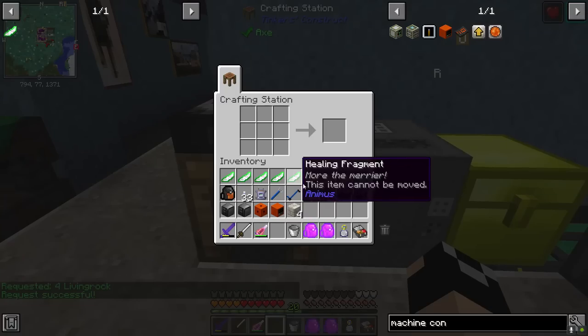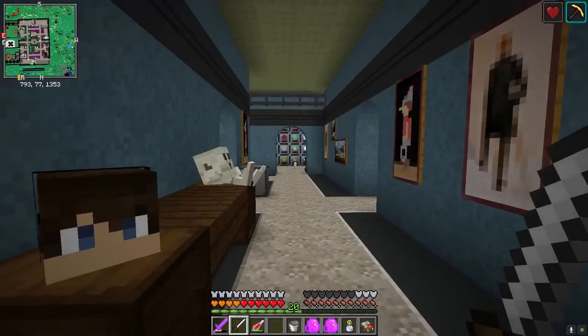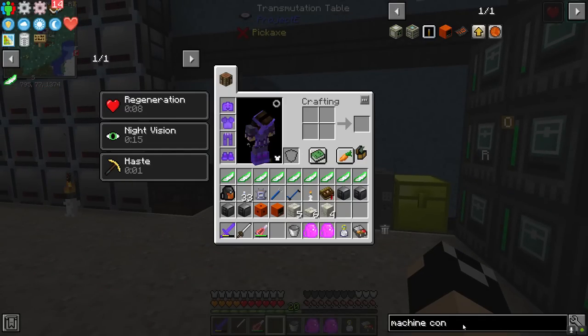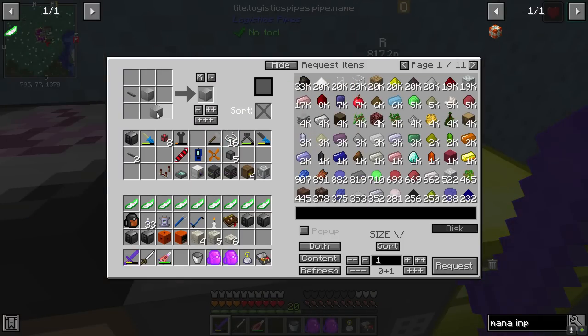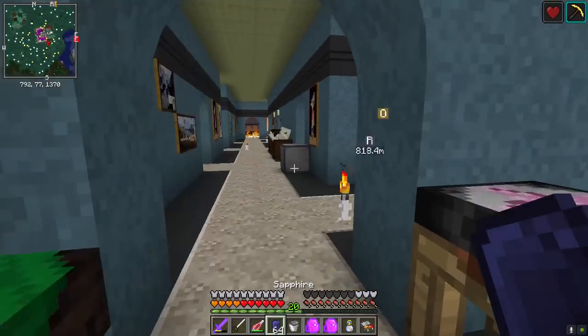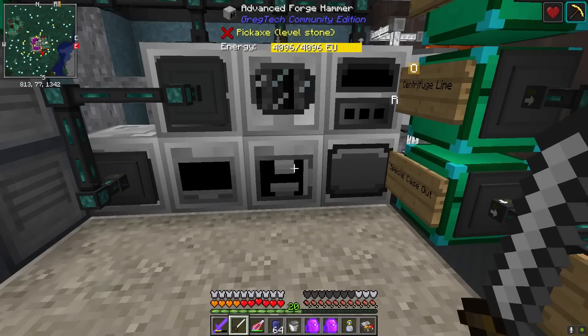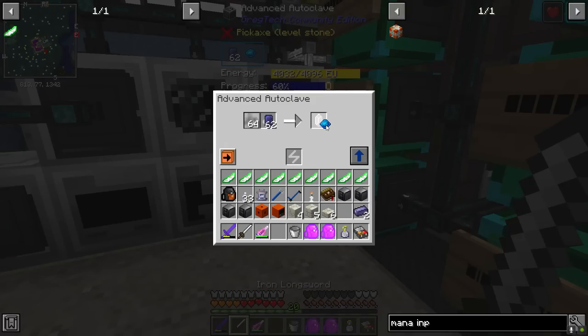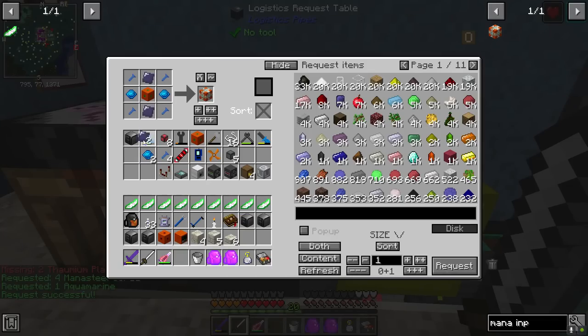Let's go ahead and get ourselves some living rock. I want to look at the mana input hatch - we're going to need an energy input hatch. There's our energy in and our energy input hatch. We're going to need two thalmium plates and aquamarine. Let me grab 64 sapphires - I need to get some more aquamarine built up anyway. I'll throw this into the autoclave, get that running, and it should send it straight to the output and back.